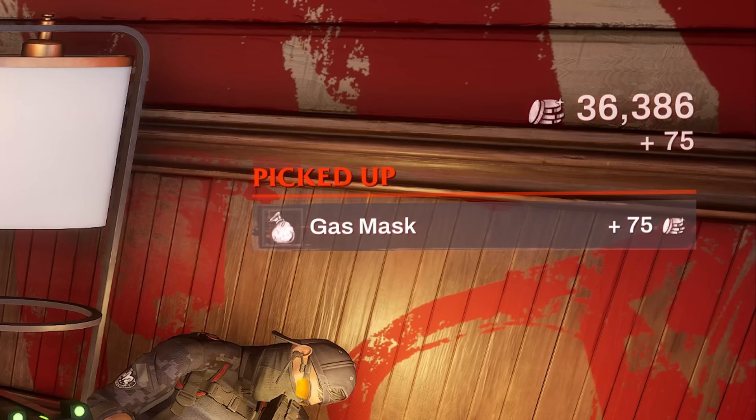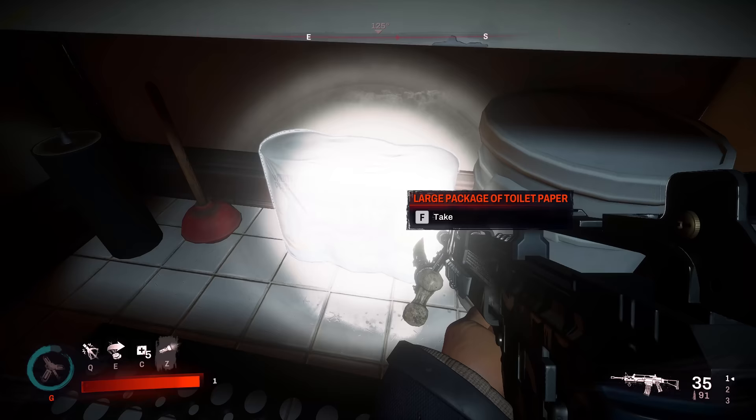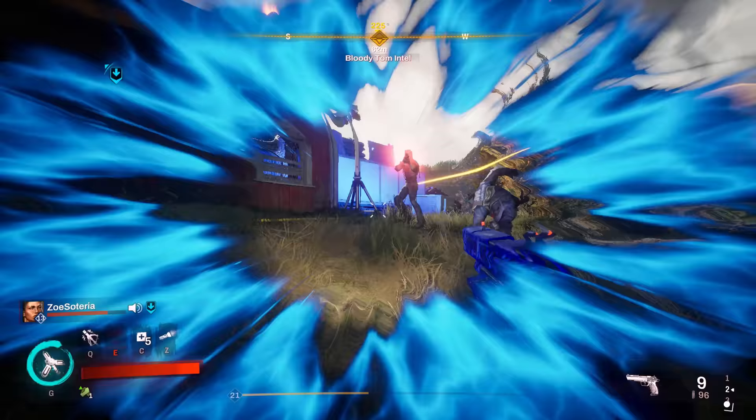And last — check the bathrooms. These toilet paper bundles must be straight out of 2020, yielding a whopping 450 monies just for picking them up. Binoculars: $50. Gas mask: $75. Triplet of teddy bears: $150. Gold watch: $50. A package of paper for your butt? Priceless. And those were just a few of the tips I had for you today that should hopefully be useful when you're working your way through Redfall.